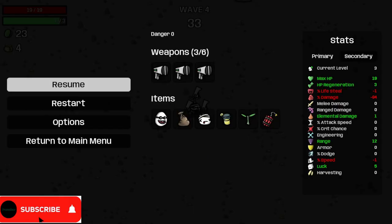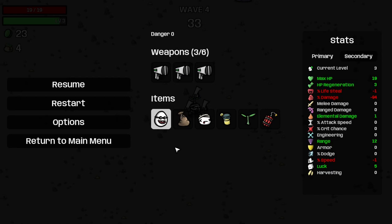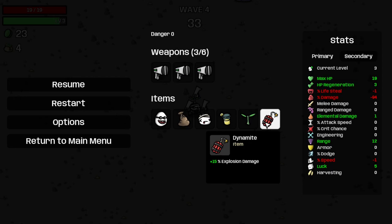So yeah, I guess we're going to be trying out the Artificer again, so this is our current step. We've got three Shudders, one Bag, one Head Injury, one Lemonade, one Plant, and one Dynamite.